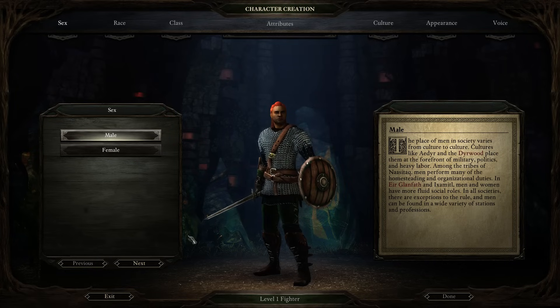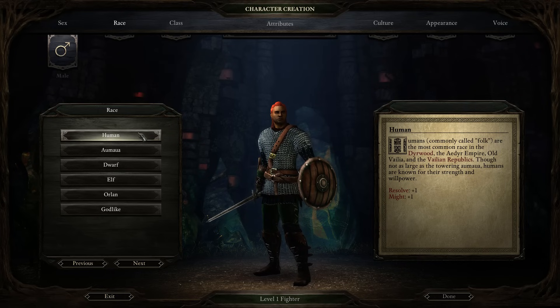Gender — male or female — there's no difference in terms of stats or anything like that. There might be some different reactions in game depending on what situation you're in, but we have our choice there. Let's make a dude. So there are six races available in the game.